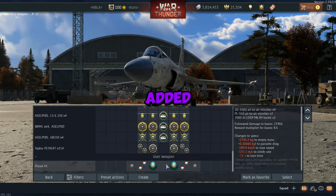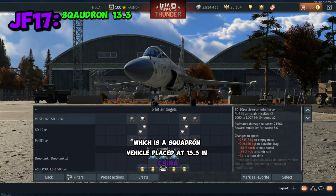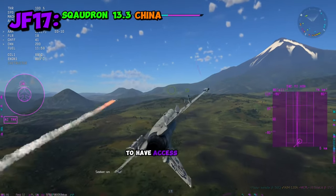With this most recent War Thunder update, Gaijin added the JF-17, which is a squadron vehicle placed at 13.3 in China with FOX-3 missiles. And yes, that's as broken as it sounds, because there are a lot of people just straight up buying it to have access to FOX-3s.